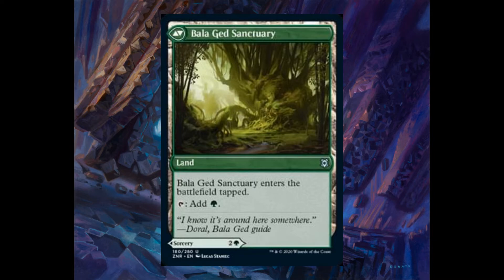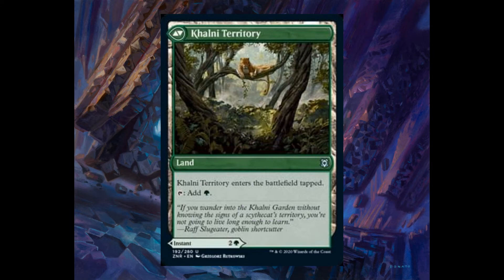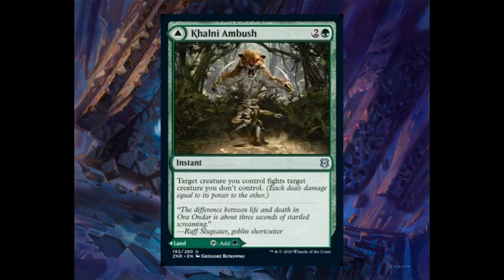There are also the pathway dual lands — very, very strong cards. This one comes into play tapped and adds one green. The sorcery side is Balaghet Recovery, two and one green: return target card from your graveyard to your hand. Another land here — Kalini Territory. The instant side is Kalini Ambush, two and one green: target creature you control fights target creature you don't control. Remember: if you choose to play one side of the card, you cannot play the other side.